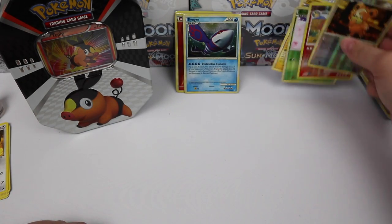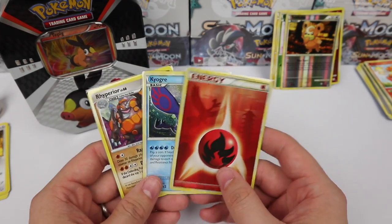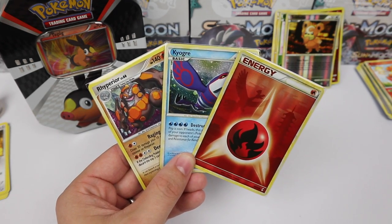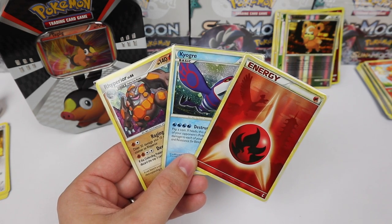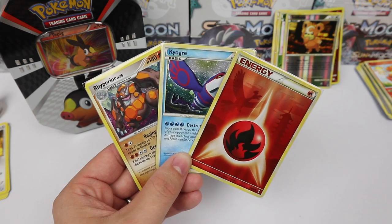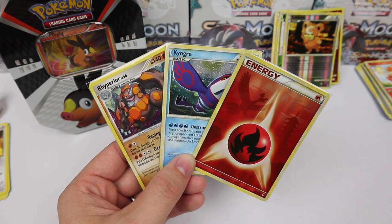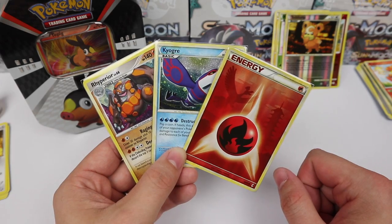That was a lot of fun — I'm not going to lie, I had a lot of fun with this opening: two holos and a very special energy. Thank you guys for tuning in to Throwback Thursday. Hope you enjoyed this Tepig Sneak Peek tin. I'd love to open up the other ones, but I don't have them to spare, so I'll be looking for them. If any of you find them, I'd love to buy them — get in contact with me on Twitter or something. If you know where to get these tins, I'd love to hear from you. Thank you for watching, hope you enjoyed. Please leave this video a like if you did, subscribe if you're not already — I'll see you guys later.